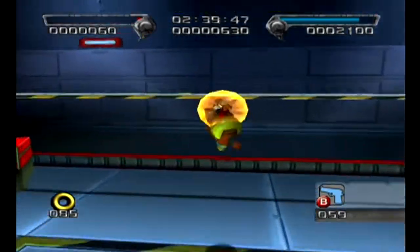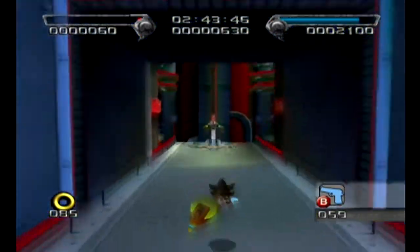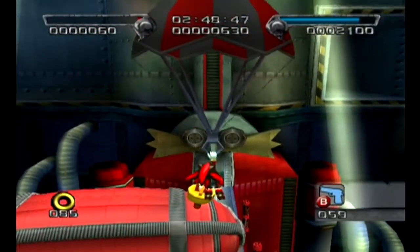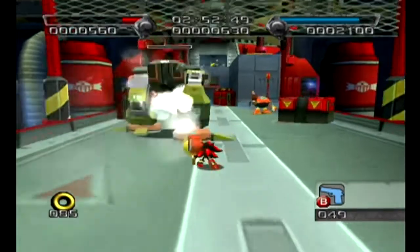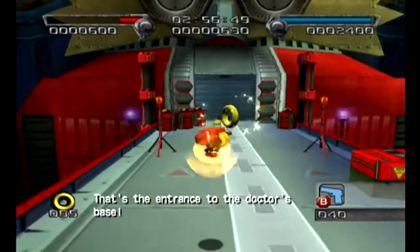Is that a Shadow android throwing a bomb? It's throwing lock-on missiles. And here's the Doctor's base. This would be your last chance to destroy that egg balloon, where Omega will go absolutely ballistic if you fail. It's like, why can't he just destroy it himself?